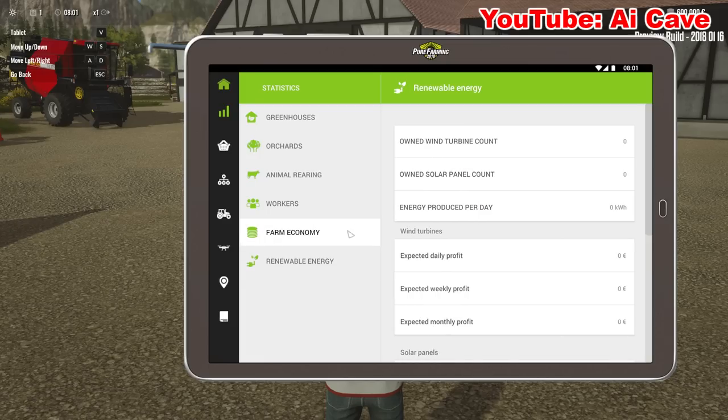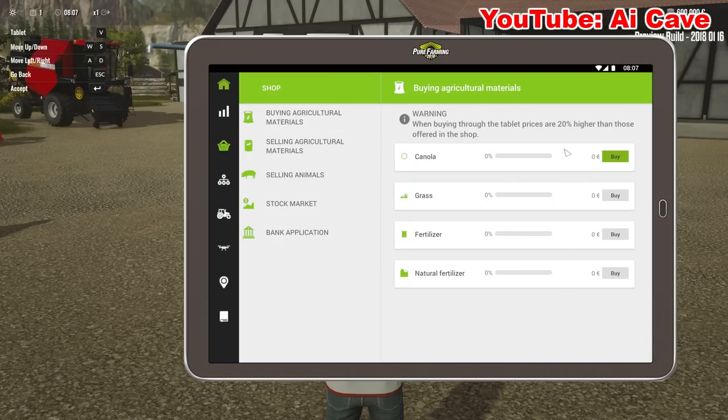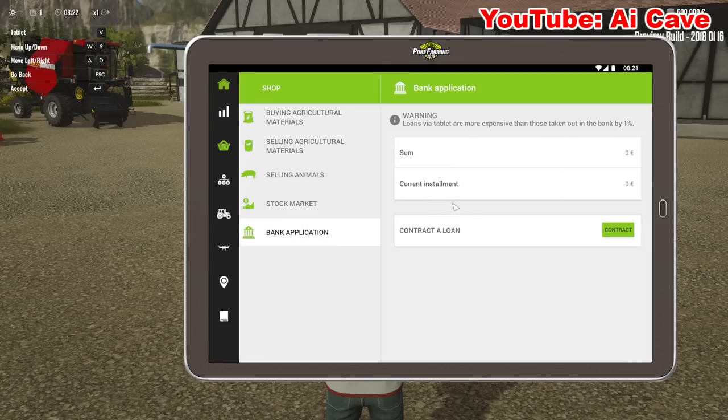Farm economy and renewable energy - this is what the electric windmills and stuff like that contribute to. Also you can purchase canola, grass, fertilizer, natural fertilizer - I guess it's manure. In this preview build it's only canola available. For selling animals we have pig, rabbit, and sheep.